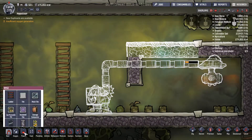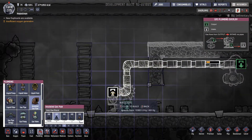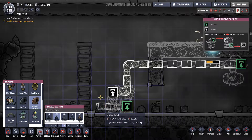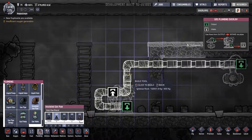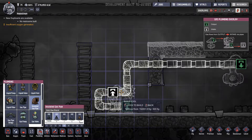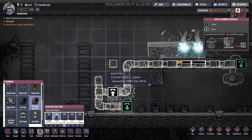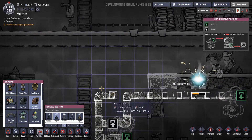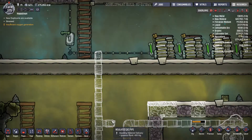If I have a pipe going through right here and the same one coming out right here, connecting up to this, it should only put gas into there when it's running. And if it's not running, it'll bypass it completely and go straight up here. That could actually work.